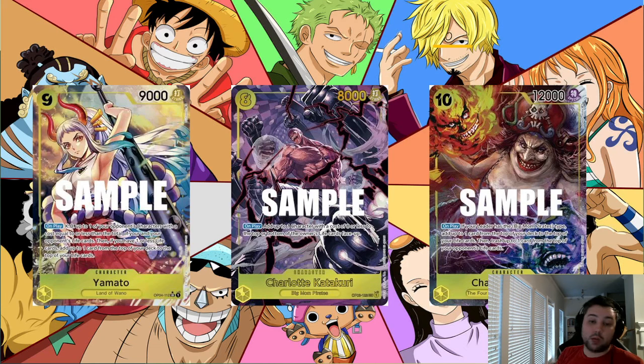Then there's Charlotte Linlin, who becomes a problem when you can stack multiple Linlins one right after the other. She's difficult to deal with because ten-drops should be boss end-game monsters, but her effect — a two-life swing, one in your favor and one against your opponent, plus developing a near-impossible-to-remove board card — creates serious problems.